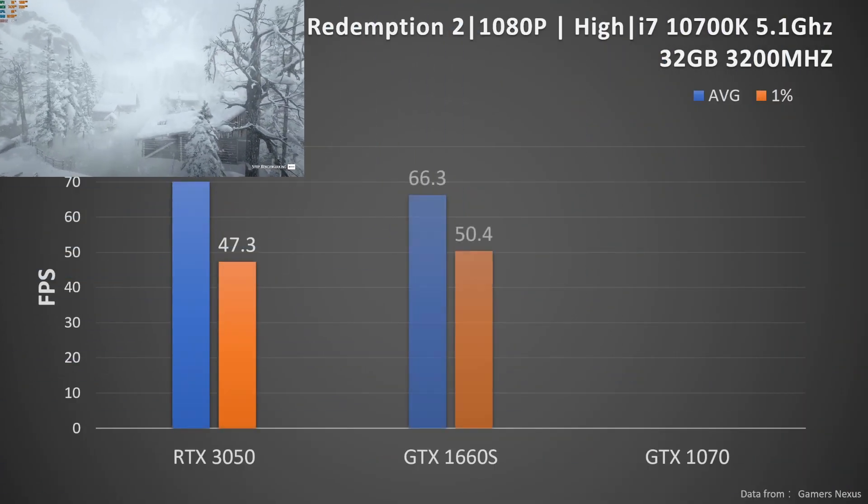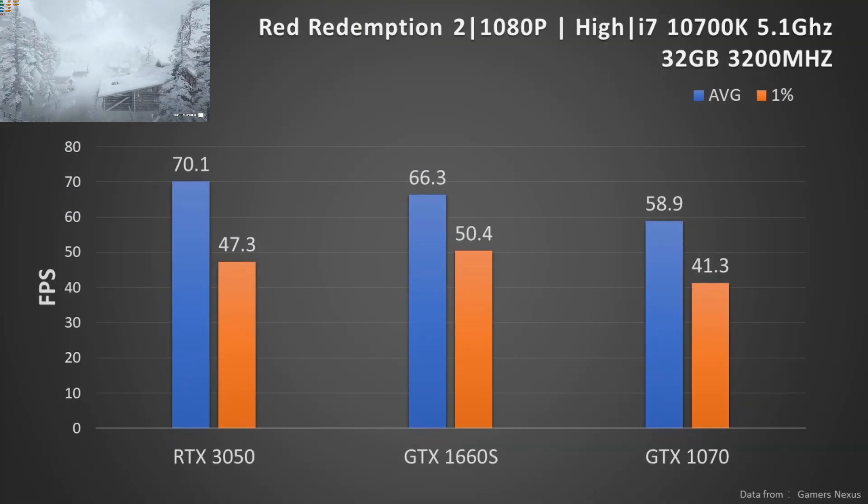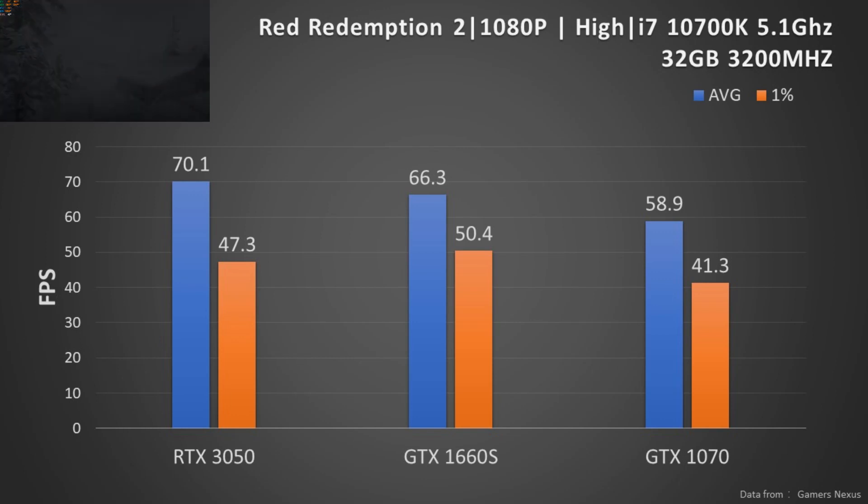Next, we have the result from Red Dead Redemption 2 with 1080p resolution and high settings. The latest RTX 3050 wins the battle. The GTX 1070 still feels pretty good in this game, though you can slightly reduce the graphic quality to keep it above 60fps.